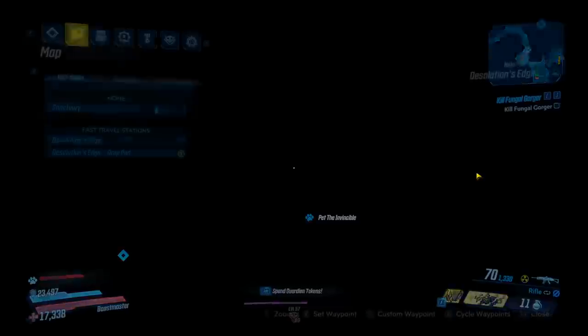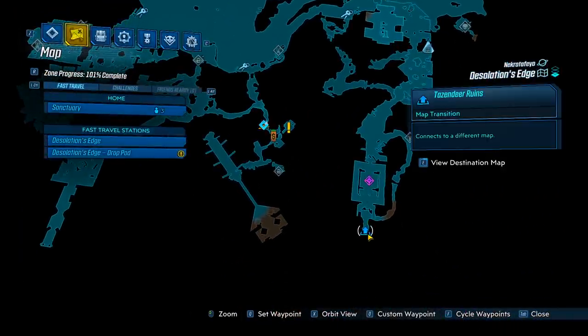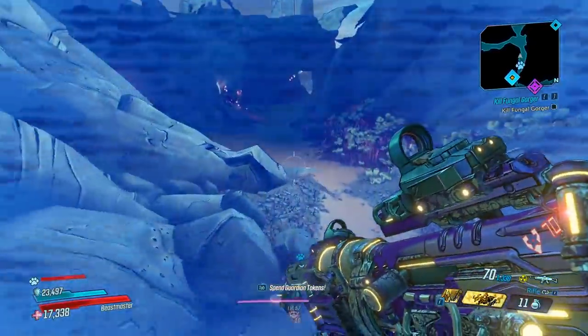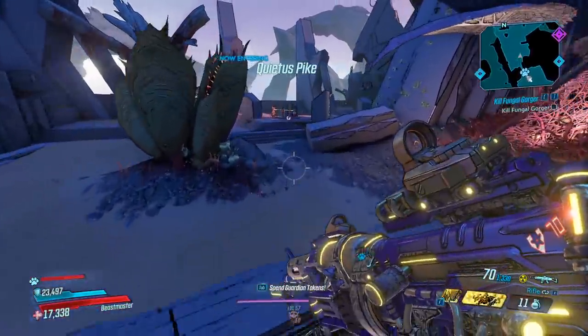So what you're going to do is head over to Desolation's Edge, and we're going to head right over here on the map. You can actually go to Tazender Ruins and backtrack if you want to get here, but it doesn't really matter. You can do whatever you want.